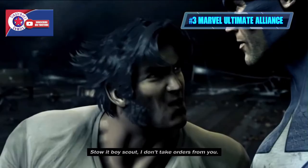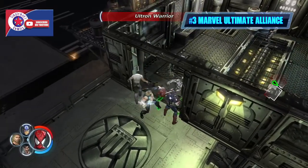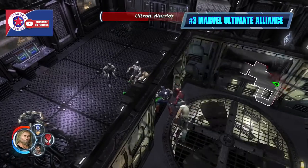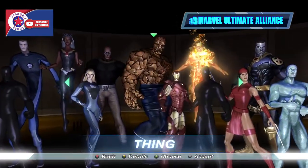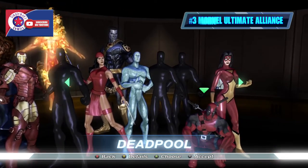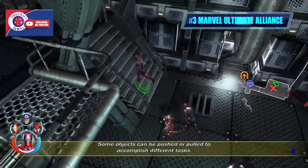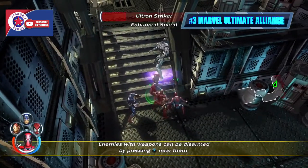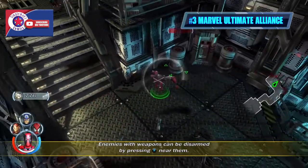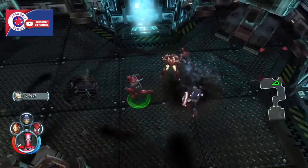At number three we have Marvel Ultimate Alliance, developed by Raven Software and published by Activision. It's an action role-playing game developed for PlayStation 2, PlayStation 3, Xbox, and Xbox 360, with ports for PSP and Wii by Vicarious Visions, and PC by Beenox. A Game Boy Advance version was also created by Barking Lizards Technology. Players select a team of four from over 22 playable characters, creating their own superhero teams or recreating famous comic book teams, with bonuses for certain group combinations. The game features alternative endings based on optional missions completed. PlayStation 3 and Xbox 360 versions both include Colossus, Moon Knight, and five additional comic missions. Originally released in 2006, a sequel — Marvel Ultimate Alliance 2 — followed in 2009.